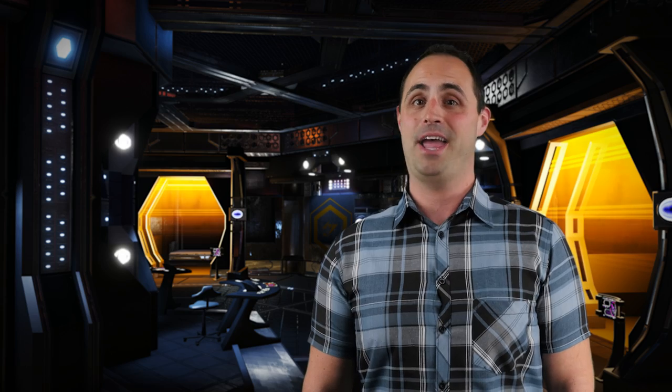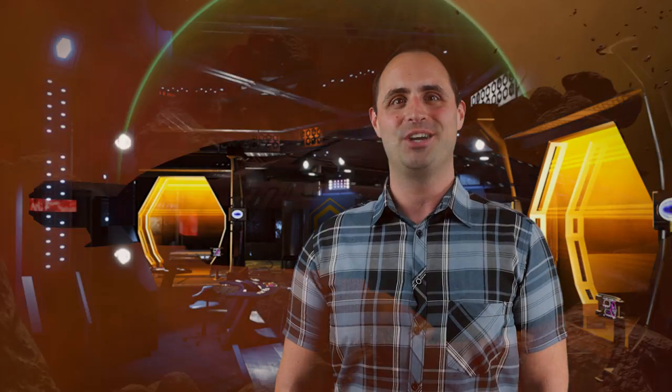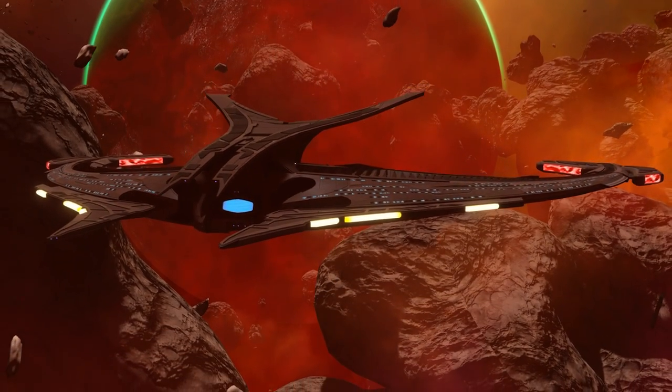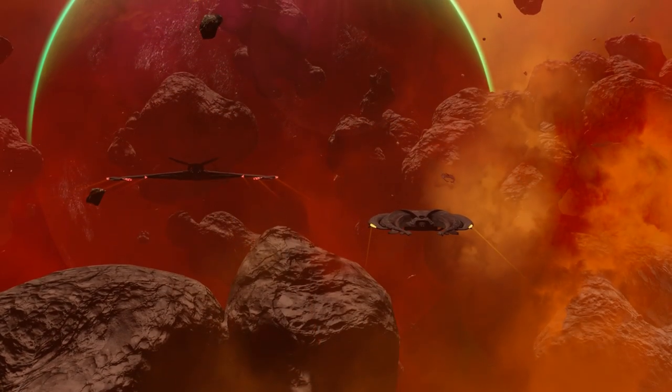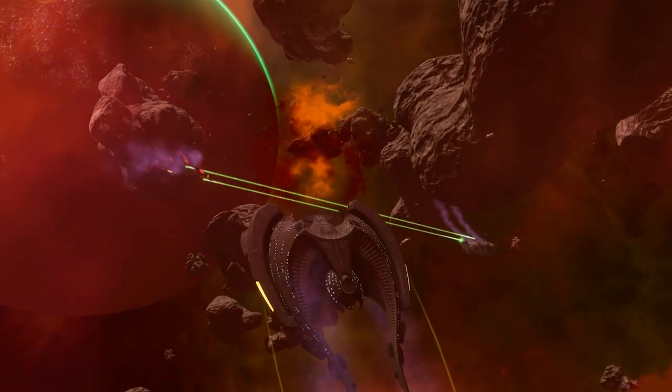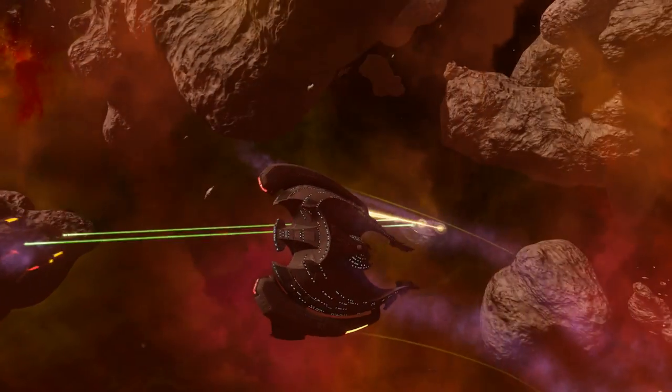Speaking of the Sona, they had some pretty cool ships, didn't they? You're about to get a chance to fly them. With the launch of the Sona Lockbox, both the Sona Command Science Vessel and the Sona Intel Battlecruiser could be yours. The Sona Command Science Vessel brings powerful sensor and energy absorption technology to your fleet, including a console that grants you and your allies increased shield penetration and armor penetration while it's active.